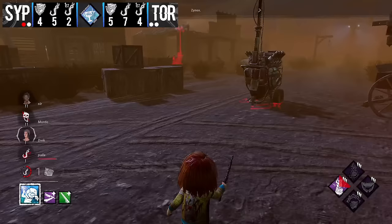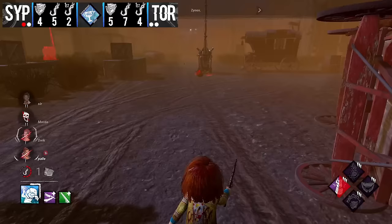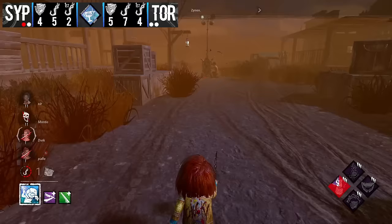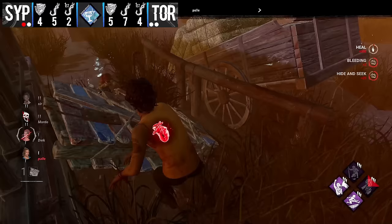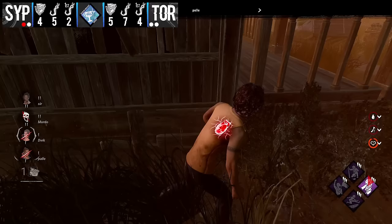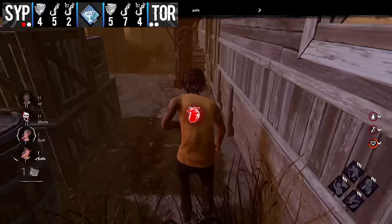Zynox has yardstick, that little green add-on that lets him see survivor auras — which I mentioned earlier but totally forgot about — and that is such a strong add-on. A flick onto Nia who gets distance. Pally also has Renewal available. Zynox breaks chase to stay around the three remaining gens in the town and street area — that's all he has left to worry about. He finds both injured survivors working the same generator, which is a little risky. But actually Pally just got his heal from Renewal.